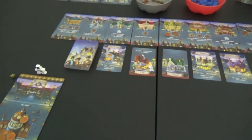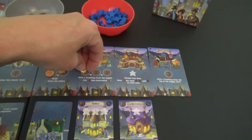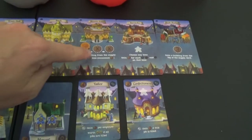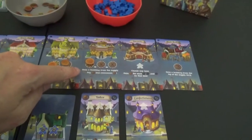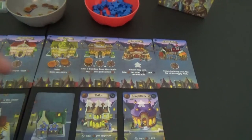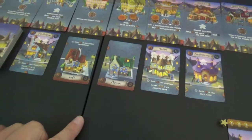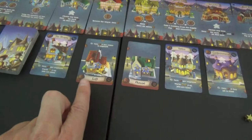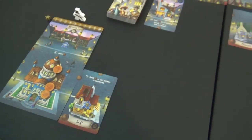So now what we can do is we can start buying some stuff. Let's put two coins here. This is the Mason's Guild — gain a building from the supply. These are the buildings from the supply. If you are the first person to cover up the spot here, you pay one less. So we're going to put two coins there, and I think we are going to grab this one here.